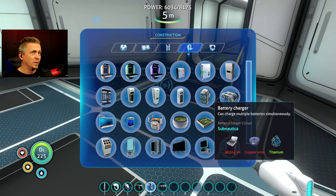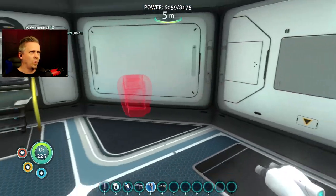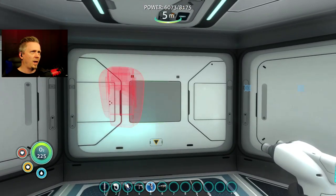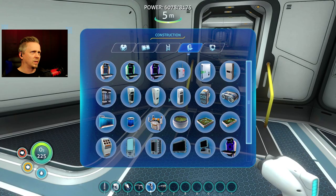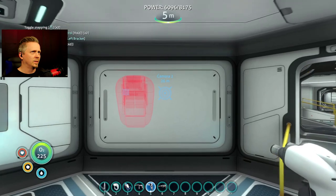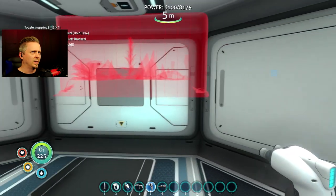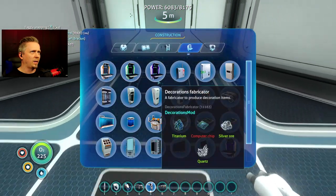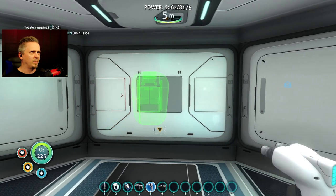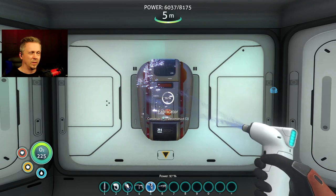Even though I've got the all-in-one fabricator, I'm going to stick with just the... whoa. Okay, so the snapping mod is freaking out on the fabricator. It's not snapping right. Everything else seems to be okay. That's a new one — I don't remember seeing it do that before. I guess I'm not using the snap on it then.